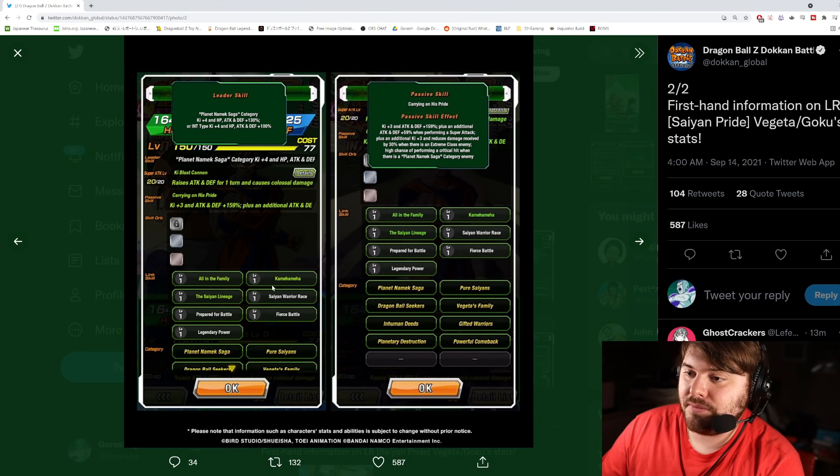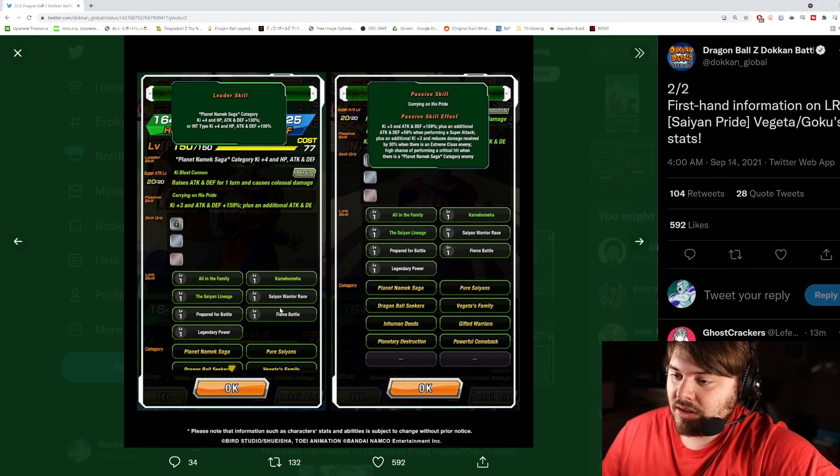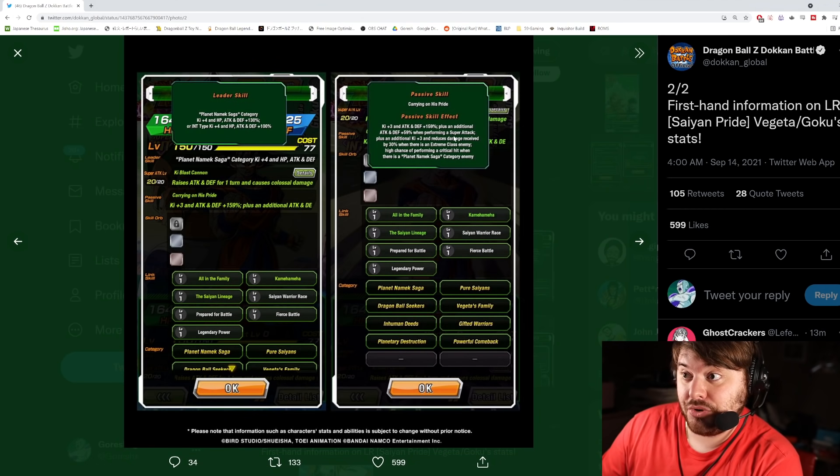Let's take a look at the exchanged Goku. The links include All in the Family, Same Lineage — All in the Family is going to be pretty nice as a 20-KI link I think at link level 10, and Same Lineage is an additional defense link — 20 defense. Coming Has is pretty universal; you can share that with LR Dynamic Goku. The new passive is Carrying On His Pride: KI plus 3, attack and defense plus 150, plus an additional attack and defense plus 50 when forming a super attack.